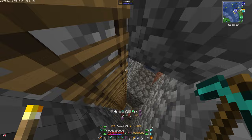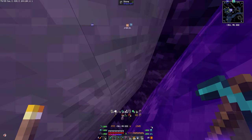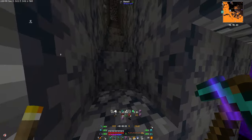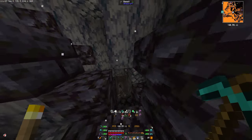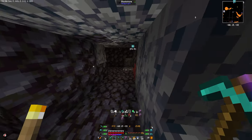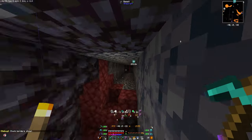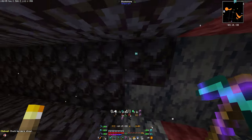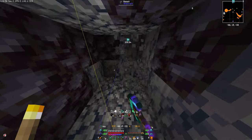Alright, into the Nether now. Today's objective: I want to get Netherite. We have a bunch of Nether tunnels, and the Netherite mine is this way. We're in a very confusing tunnel. The reason the tunnel is two blocks wide is because it's on chunk borders — I heard that if you want to find Netherite, you should mine on chunk borders at a low Y level.